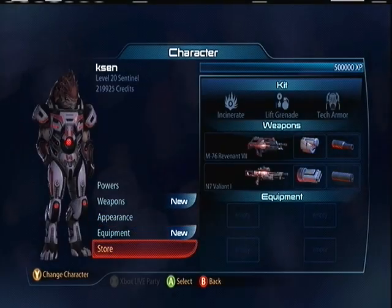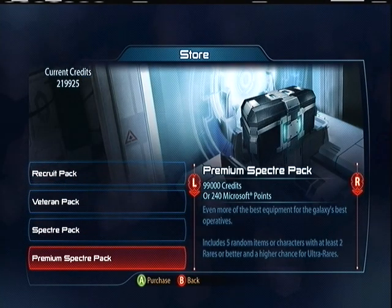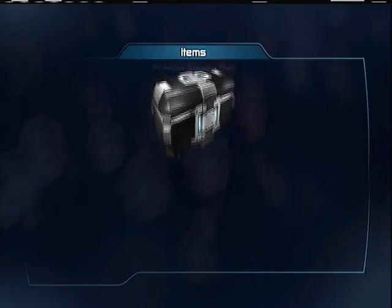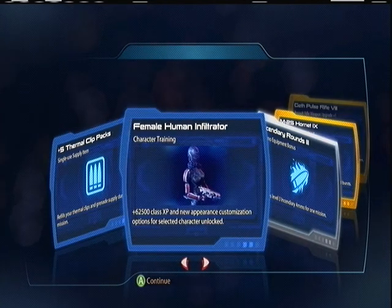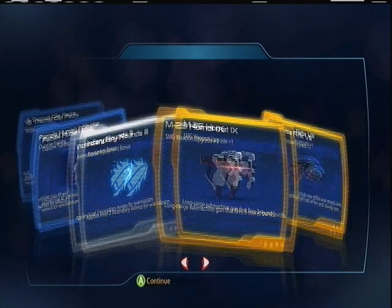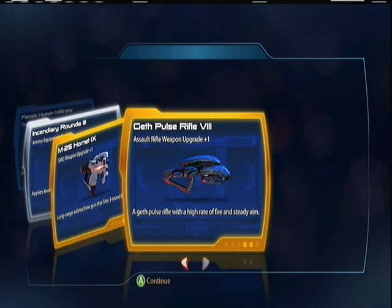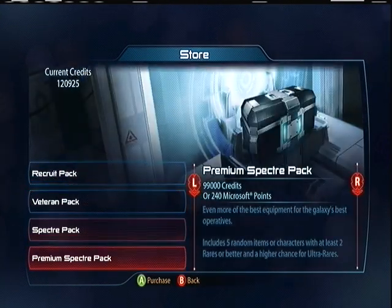Two more packs — let's see if I get anything awesome. Pack number one: Five Thermal Clip Packs, Human Infiltrator, Incendiary Rounds three, Hornet nine, Geth Pulse Rifle.